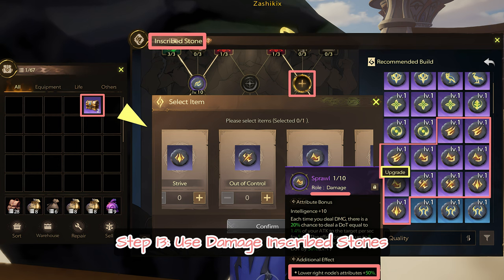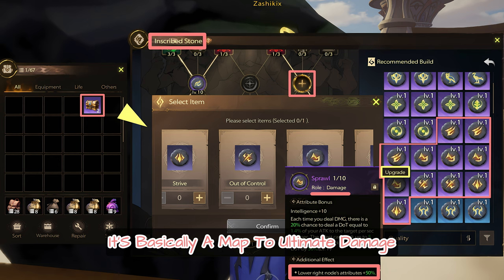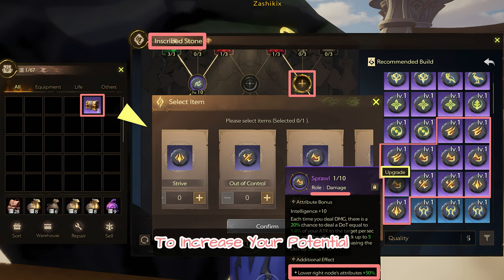Step 13: Use damage inscribed stones. See this screenshot — it's basically a map to ultimate damage. Get your chosen stones to level 10 to increase your potential.